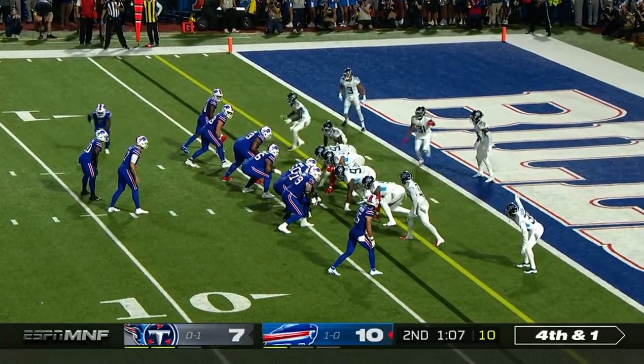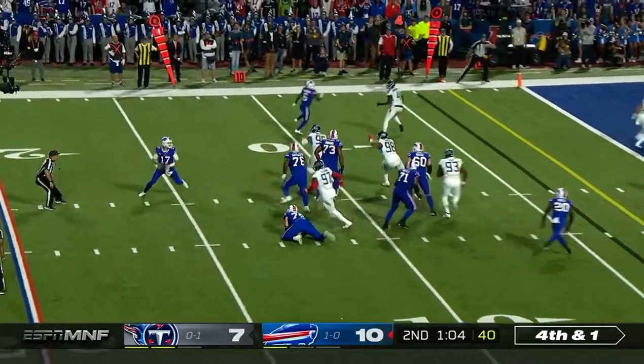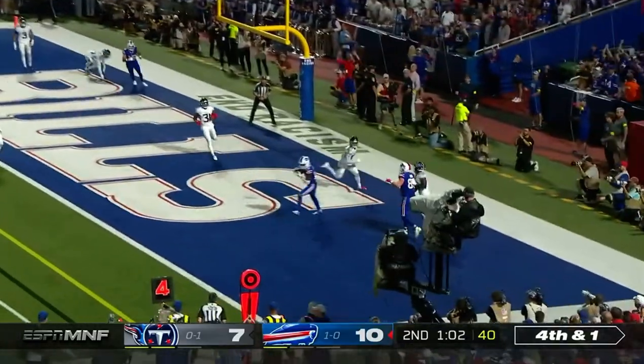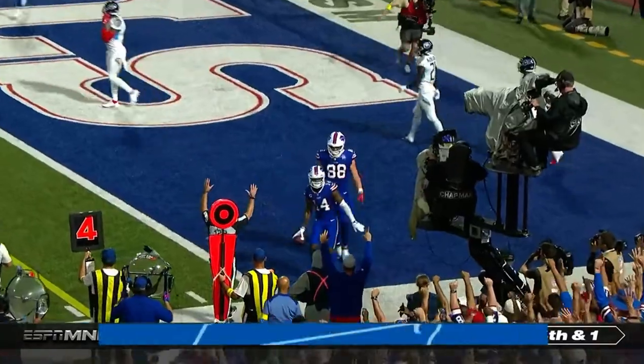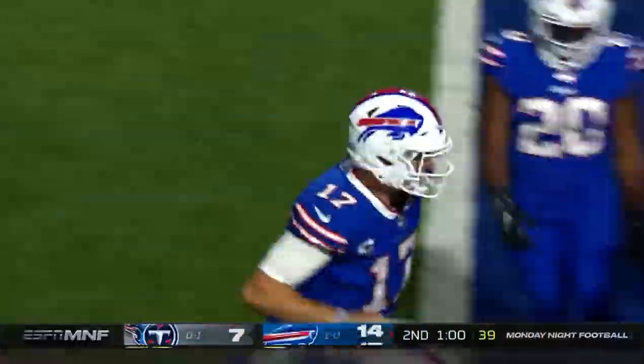Fourth down and one. Fake to Moss, Allen wants to throw across his body — it's caught. Stephon Diggs for the touchdown. The easiest touchdown catch he'll ever make.